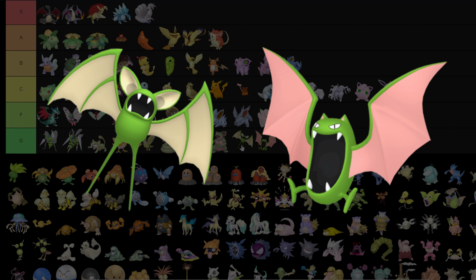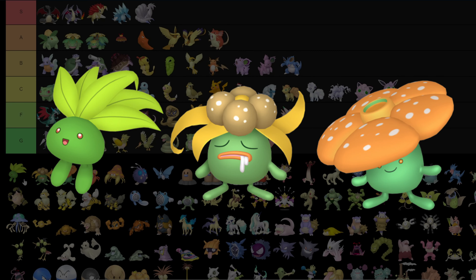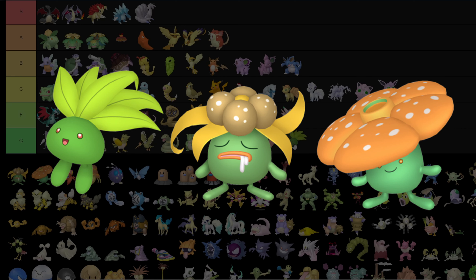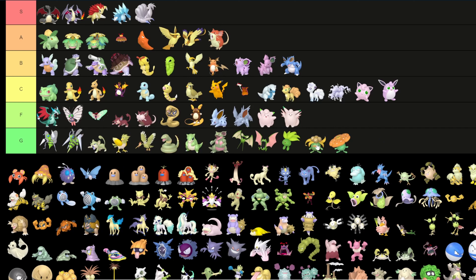I'm putting them in Pokédex order, not in any ranked order within a tier. The Oddish line: also green — they just changed from blue to green, the flowers and leaves changed a little bit but it's mostly green, so whatever. Paras is just a darker Paras, it looks exactly the same.